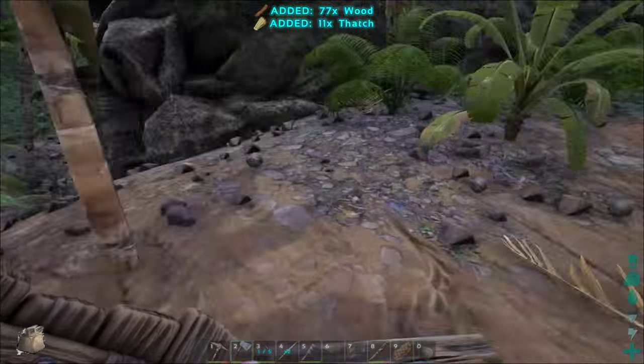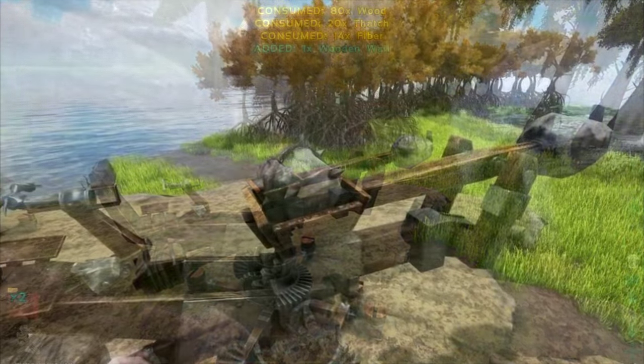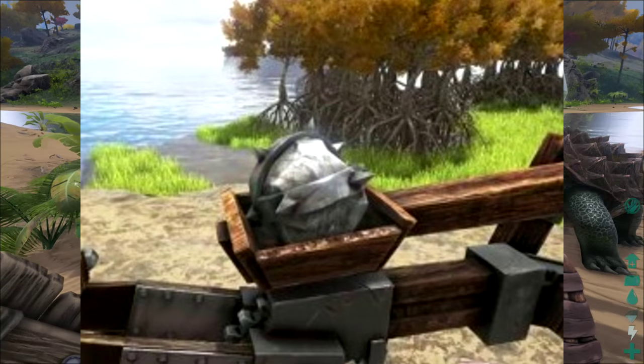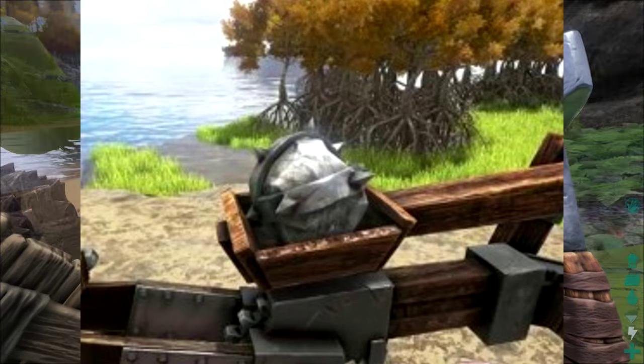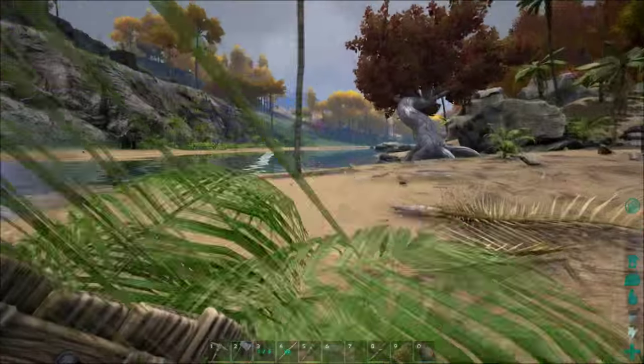Next up is the catapult. There isn't anything confirmed about this — no pictures, no dev kit images or anything. So I reckon it's going to be roughly the same size as the ballista. It's obviously going to be another way of destroying stone structures which is going to be pretty cool. I think it's going to end up having two types of ammo — probably a metal ball and a stone ball. The stone ball will do a lot less damage than the metal one and be a lot cheaper, but the metal one is going to do the most damage and be more efficient at raiding people.